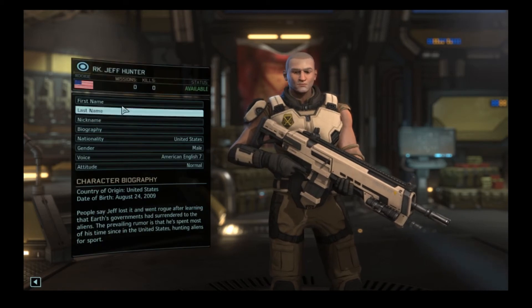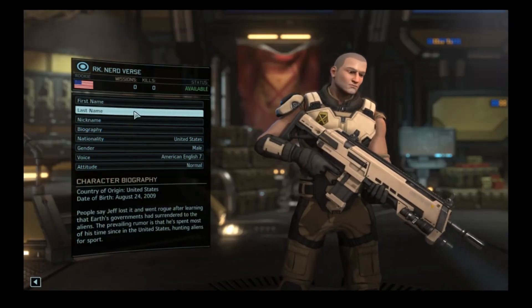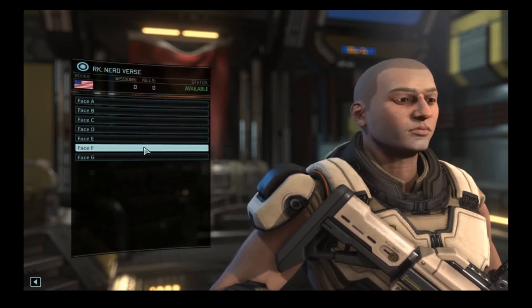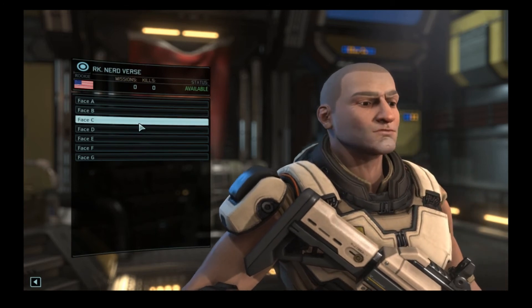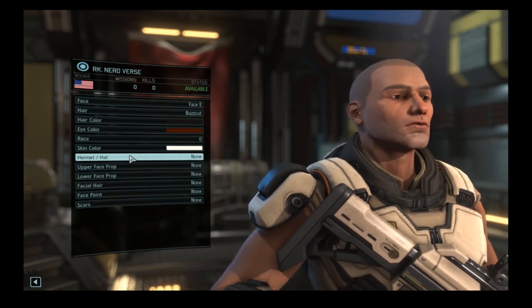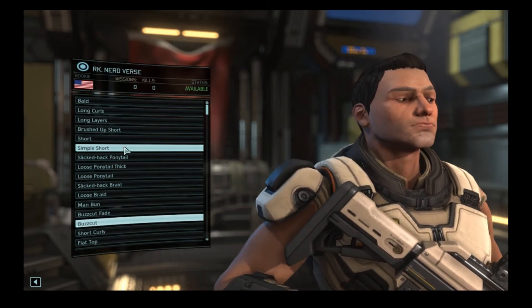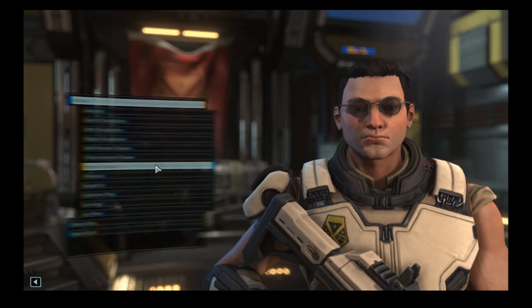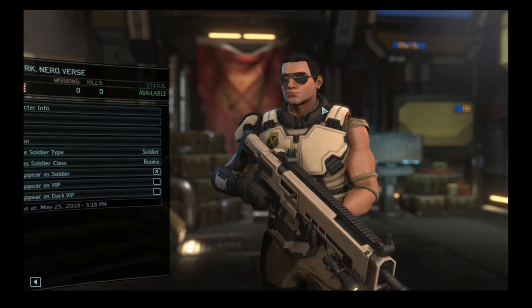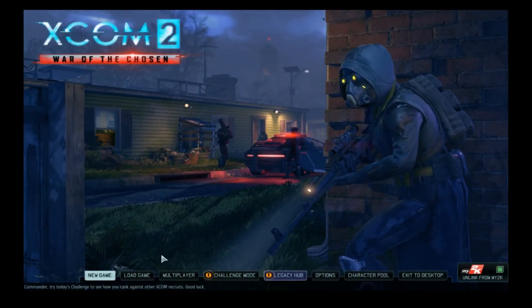And then we're going to create me. This is Nerdverse. I am United States, I am normal. Head — let's go with something like E. I'm fairly pasty. Hell of Manhattan on here. I do like a short, kicked up a little bit. Upper face prop — take the aviators. Lower face prop. All right. Everyone is ready. We're going to go ahead, we're going to start the new game.